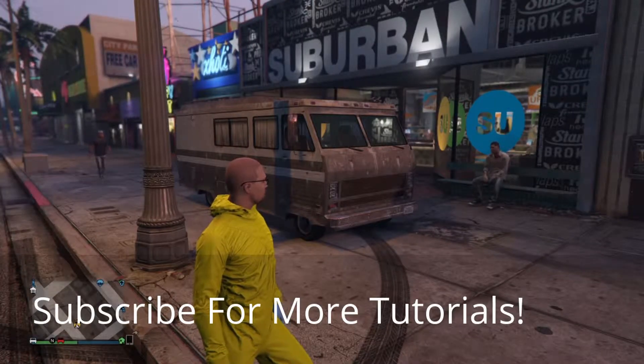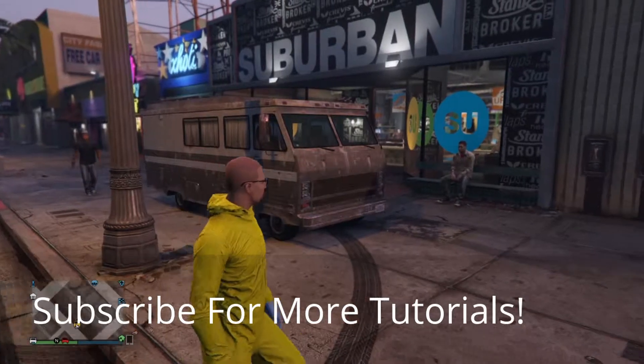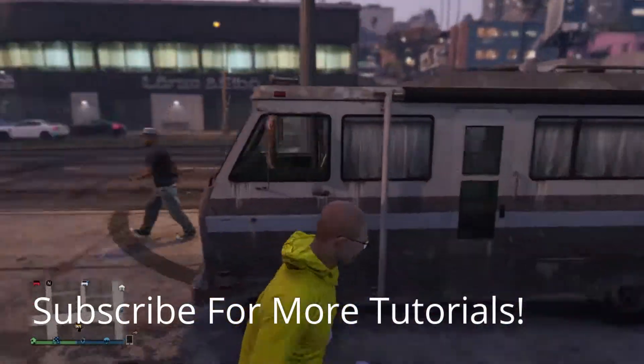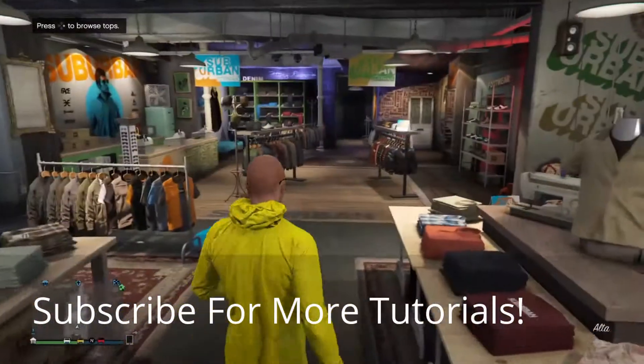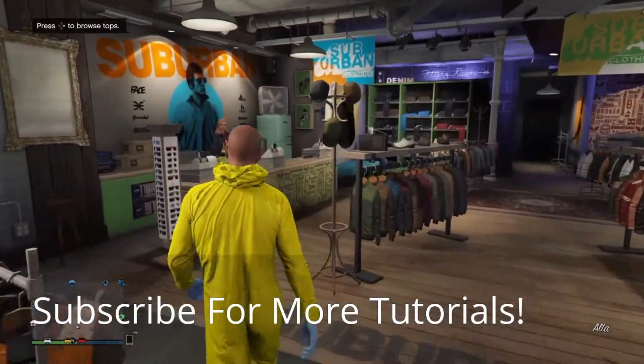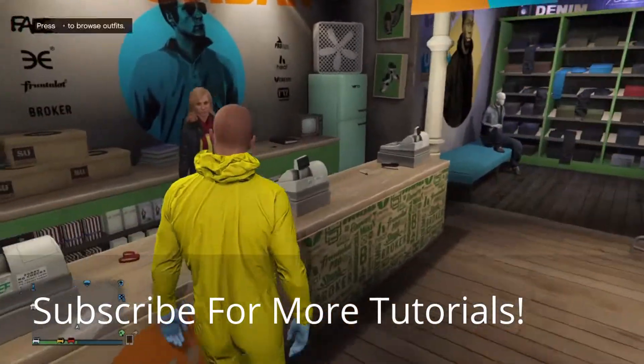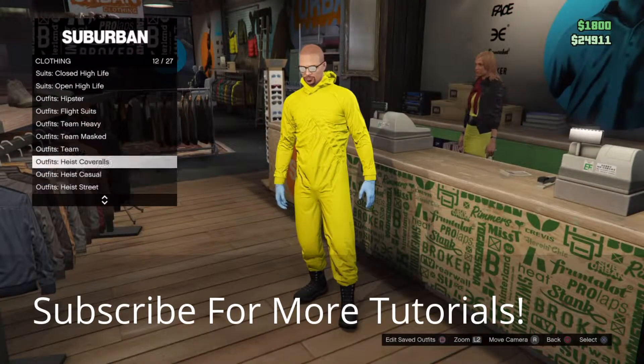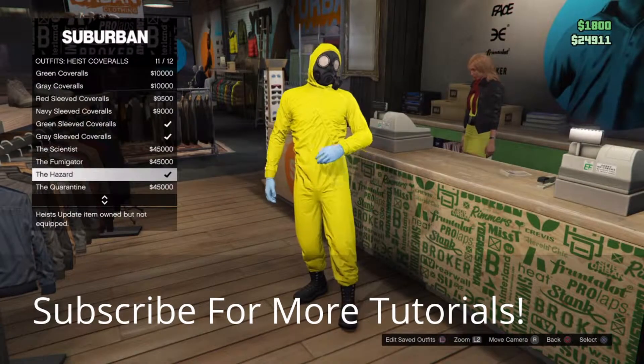Okay folks, today we're going to be making Walter White. It's very, very simple to make Walter White, and it was a very predictable move. First, we're going to outfit heist the hazard.